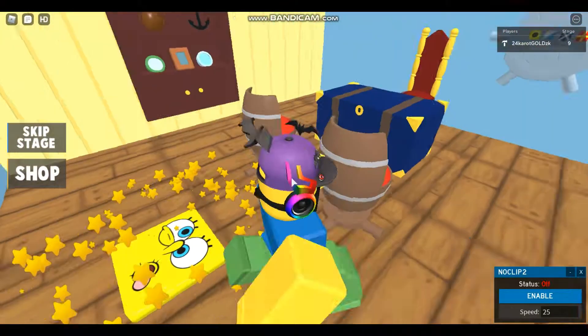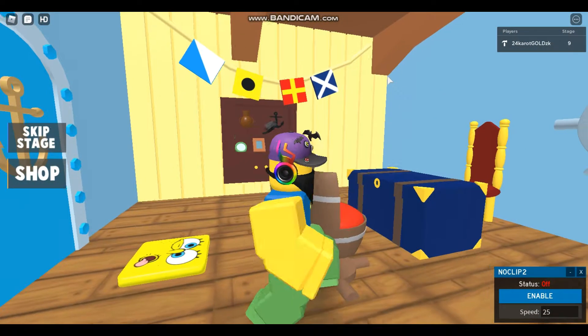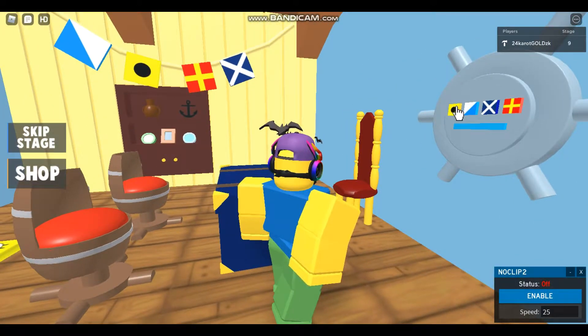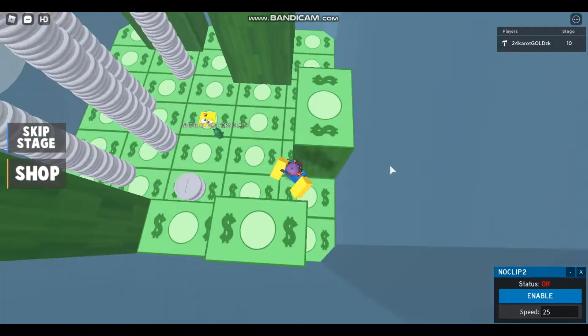Once you're here, it's going to say that the flag pattern must be the code for the safe. So it's that, that, that, that, that — you basically click that and click that, then click that and that, and it will be like that. Now we go up here.